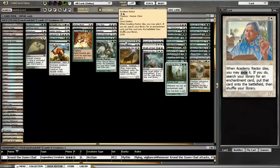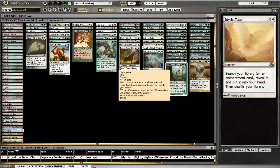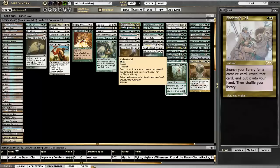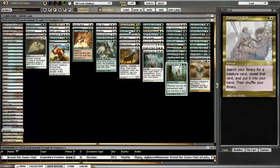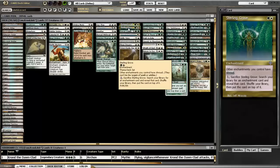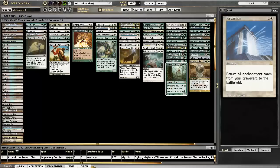I've got a couple of different tutors here. Heartbeat and Three Dreams are aura searchers, Academy Rector usually grabs Mirari's Wake, and Enlightened Tutor and Idyllic Tutor grab whatever you need. Primal Command and Eladamri's Call are both in here to get Krond in case he gets tucked - he did get tucked once and I was able to bring him back pretty quickly. Sterling Grove gives all your enchantments hexproof and also acts as a tutor as well.